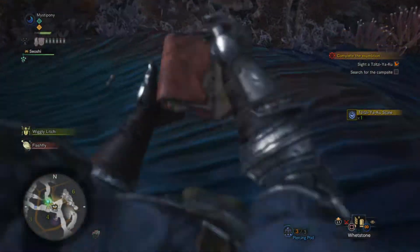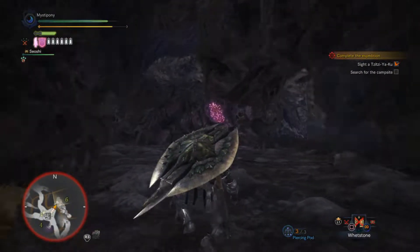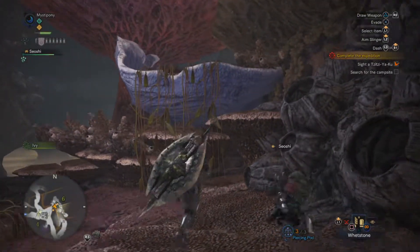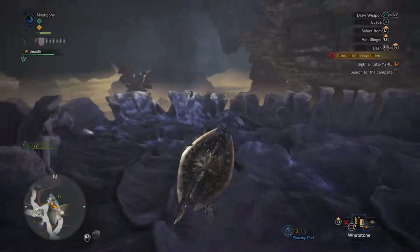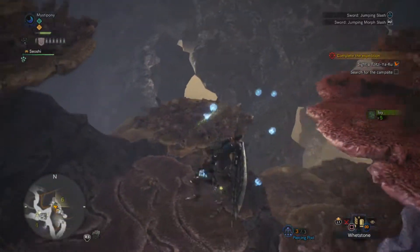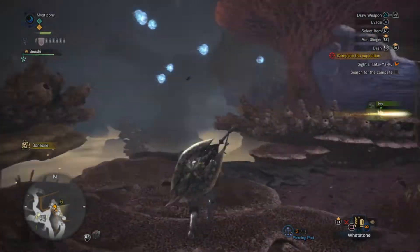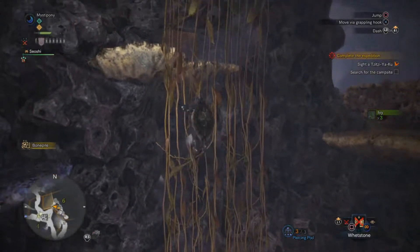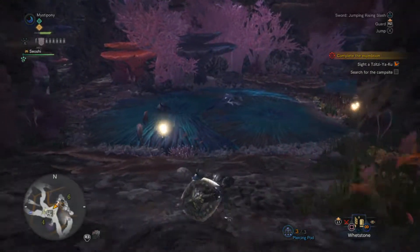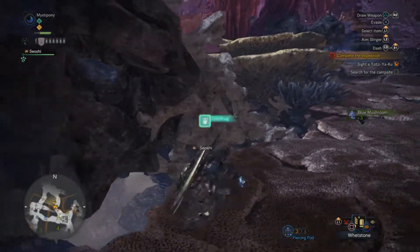I don't think the camp is this way but I still want to look around for stuff. Something up there - can I get up there? Yeah, there we go. It's ivy, but ivy's actually kind of rare and useful. That's a tendril, I didn't need that. It's good to note that ivy's here - need that to make pitfall traps. Not directly, but you need it to make nets: ivy and spider webs make a net, then you combine with a trap tool and make a pitfall trap.